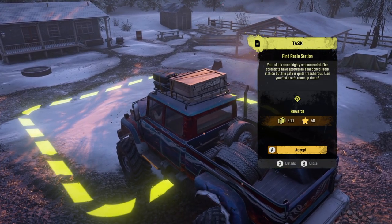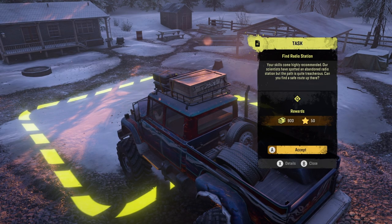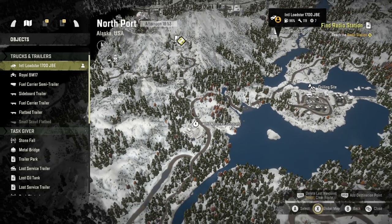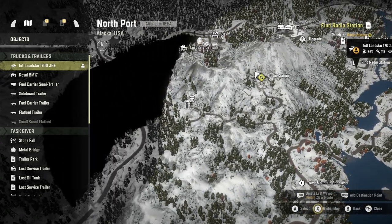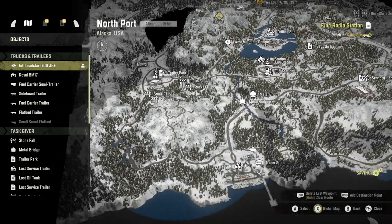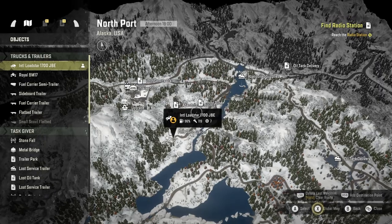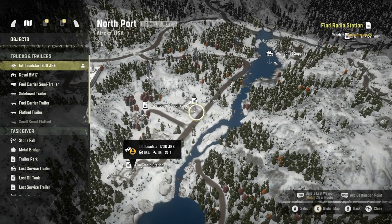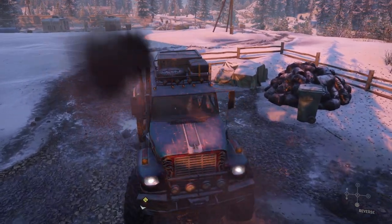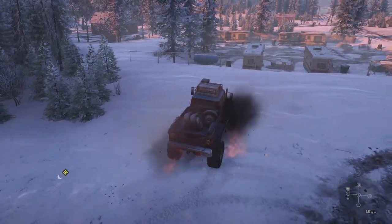We have the task to find the radio station: 'Your skills come highly recommended. Our scientists have spotted an abandoned radio station but the path is quite treacherous — can you find the safe route up there?' And that is over there, which is a route back in from that watchtower that we haven't hit yet. I'm getting confused — I thought that was near the watchtower. Yeah, we've got a watchtower to hit there as well. We'll trigger those. If I can just drive through that snow, it'll be quicker than going out and around.